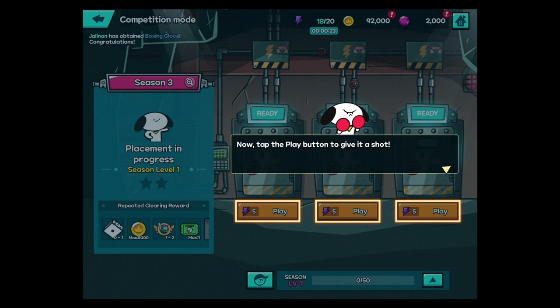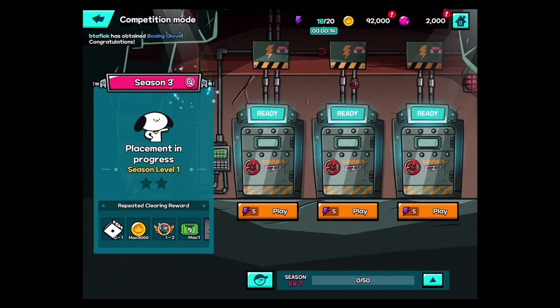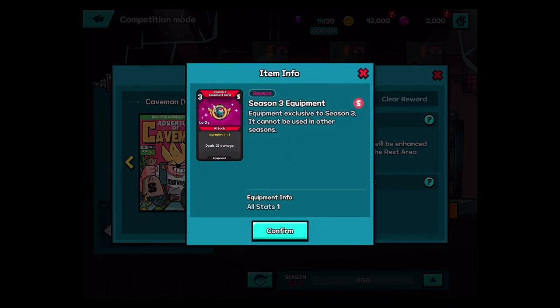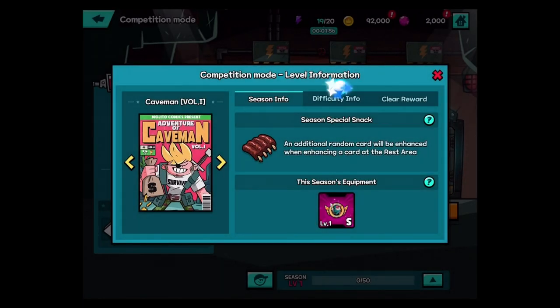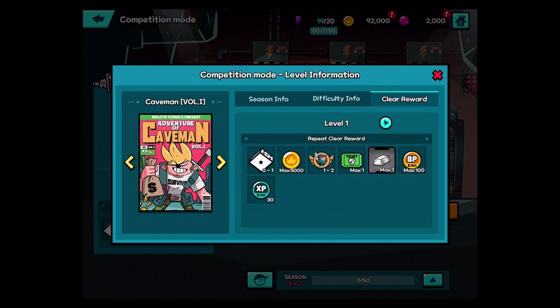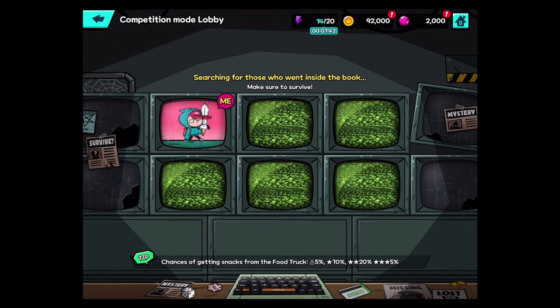Magnifying glass can help us, and it costs five energy. Season gimmick — rib steak season. An additional random card will be enhanced when enhancing a card at the rest area. This season's equipment — three energy, 25 damage, that seems pretty good. I guess we'll try this. I was thinking we would have ended, but let's try. I get the snack. I can tap the book to start the game — it's the pizza boy book.